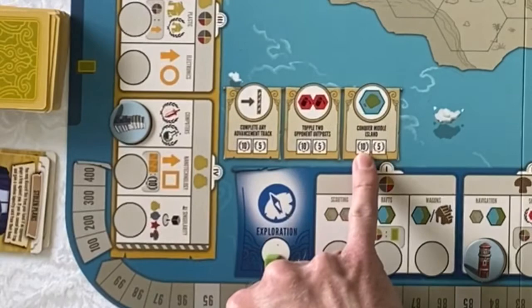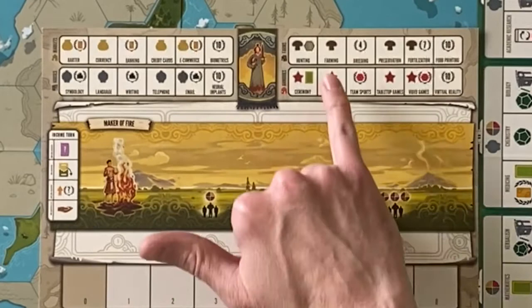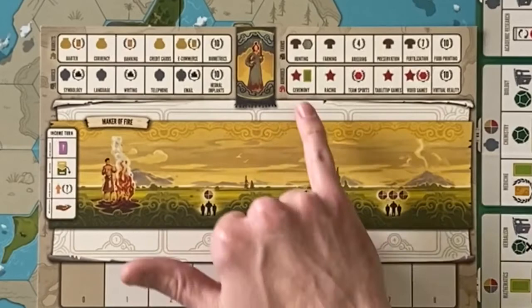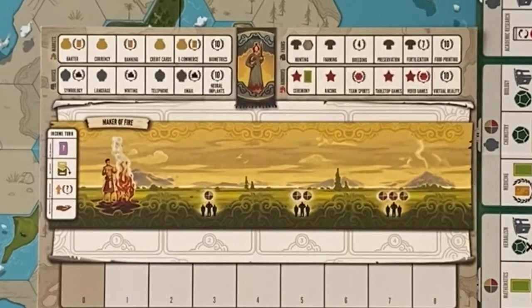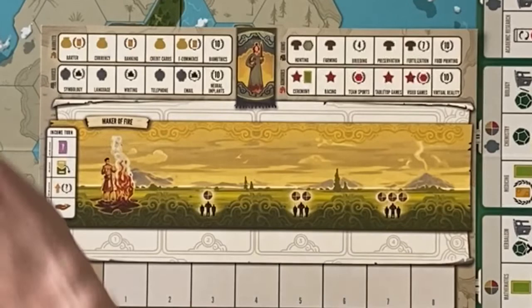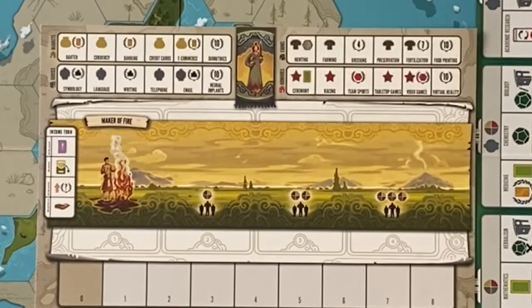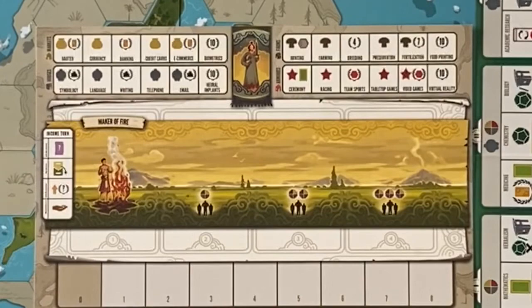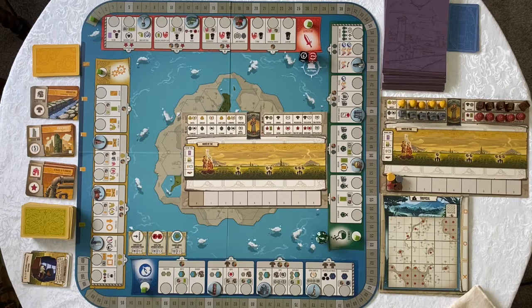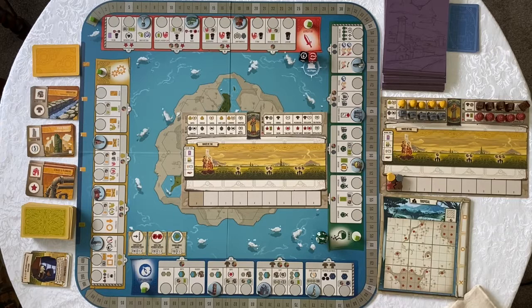Achievements offer ten victory points if you conquer the middle island, topple two outposts, or finish a track first. Getting all income buildings off a specific resource track is a great way to score: all farms off guarantees 21 points when you take income; all armories off is probably around 24 points considering conquer actions minus being conquered back. All markets off gives ten points plus three times your total tech cards. And getting all houses off gives ten points plus scoring your capital city three times — anywhere from 19 to 64 points depending on what your capital city looks like. That is the largest single scoring opportunity in the game.